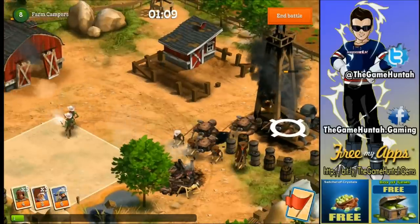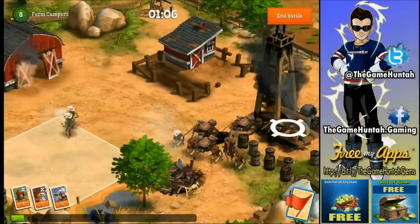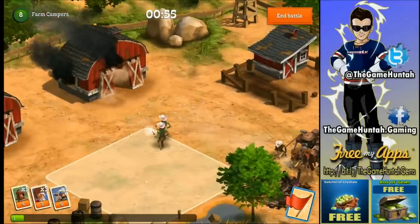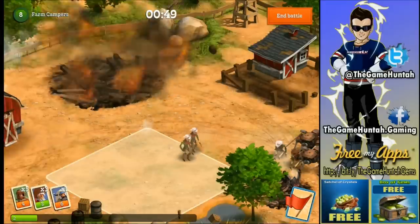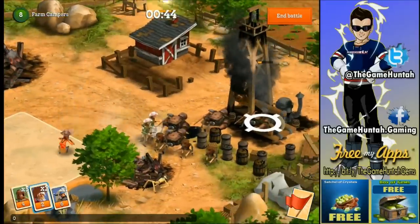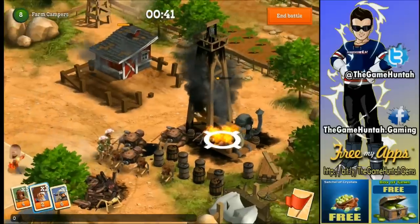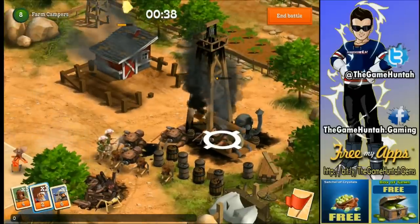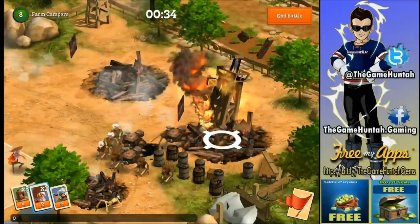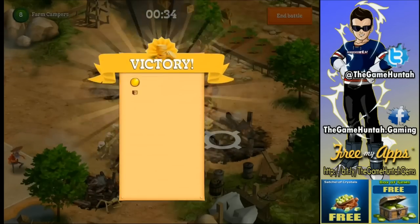The higher the level of a base or hideout, the more difficult it's going to be. But with the last Gunslinger still moving and a 49er deployed to bring down the remaining buildings — even if he's targeting the farm instead of the oil drill — victory is ours! This game is so great.